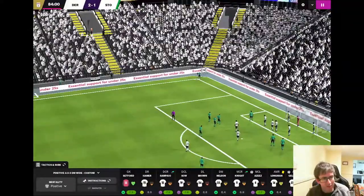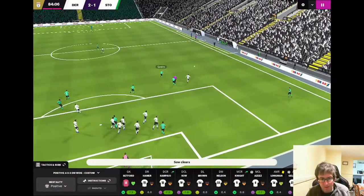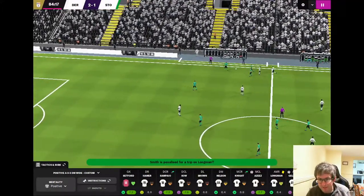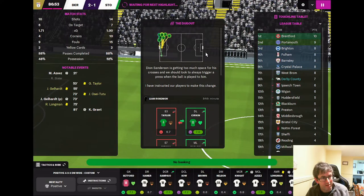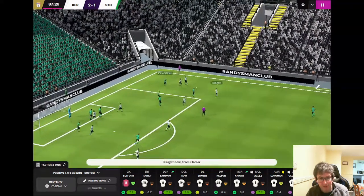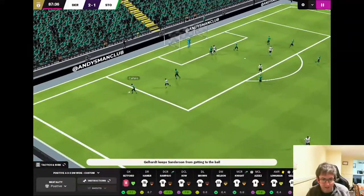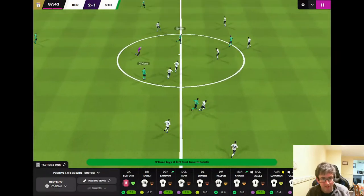The corner is headed away by Derby. Longman runs down the right wing — surely he's been fouled there. Into the last 3 minutes. A Derby throw: Hamer to Nelson, Knight into the box, Longman. Sam Powell to Hamer who crosses — it's over everybody. Caffaro brings it away for Stoke, gives it to Grant, O'Hare, Smith, Campbell, backwards to O'Hare and through to Grant who is in on goal but forced wide.